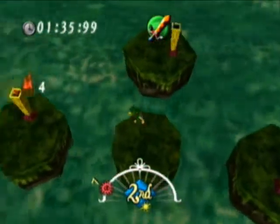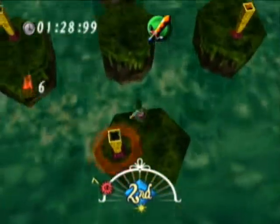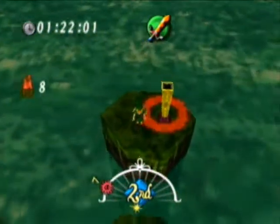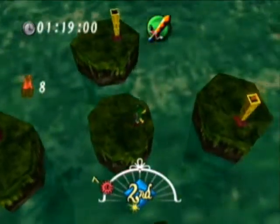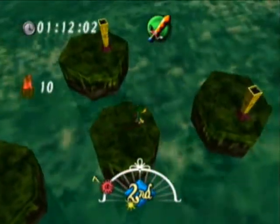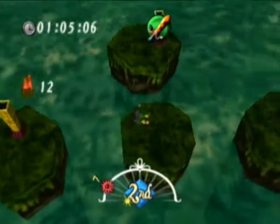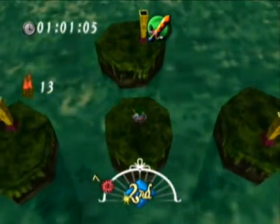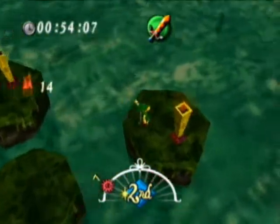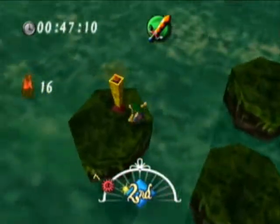The one thing that annoys me the most about this minigame is the freaking camera. Because no matter what, there's always going to be one torch that you can't see in your camera vision. The Lakitu following you around is — wait, Lakitu doesn't follow you in this game. I'm thinking of Mario 64. You have to check the three torches you can actually see in your camera, and by the time you've done that, there's very little time to hop to the one down here that you know is lit because the other three aren't.